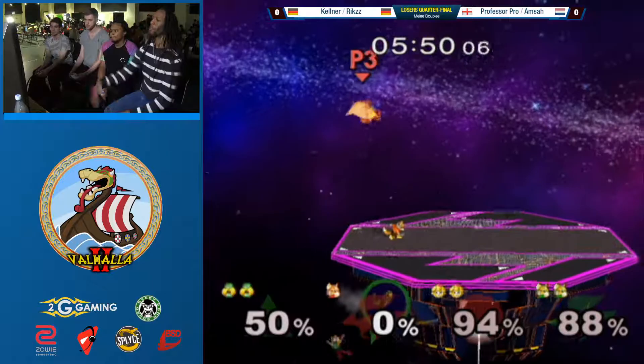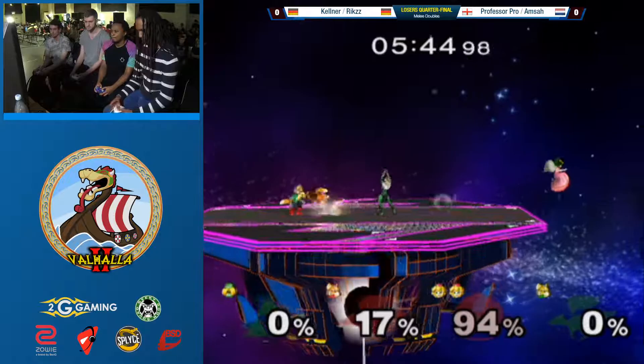He's just cranking that C-stick - like, you guys aren't spot dodging this. And someone's like, oh. Somehow, Amsa SD there and Kellner and Rix looking poised here.